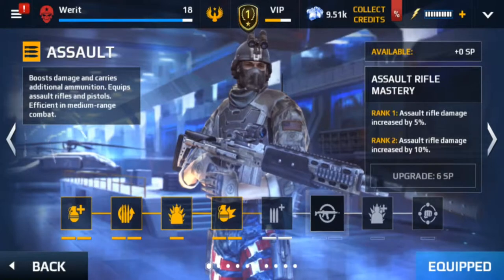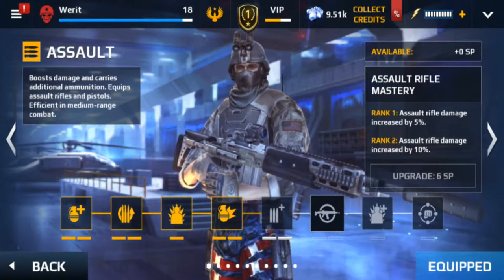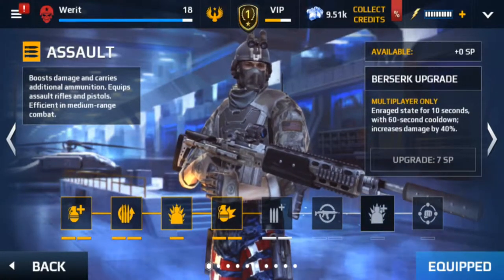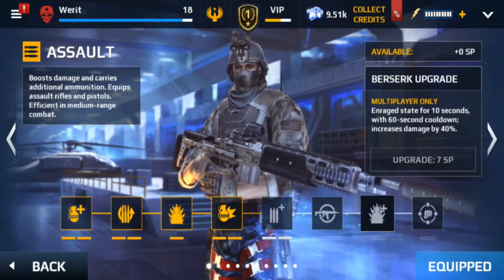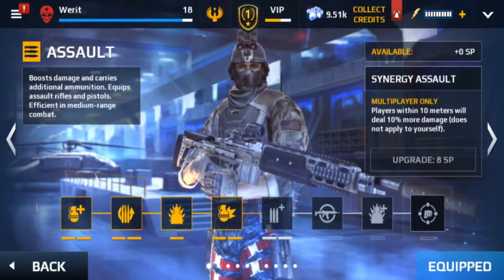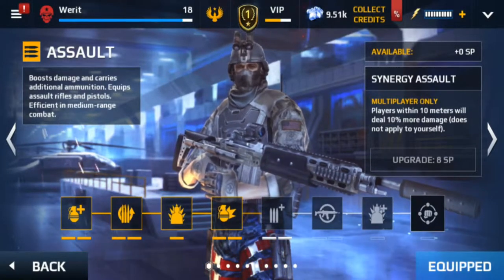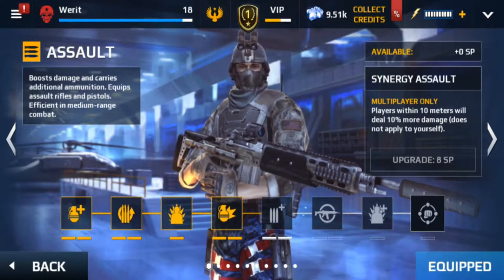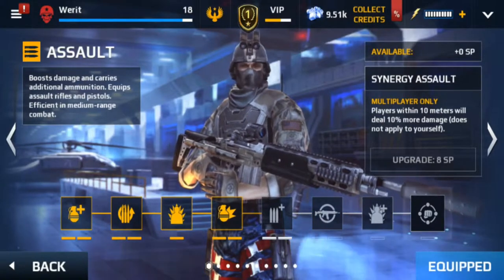In mastery you get increased damage from your assault rifles. Then you get a Berserk upgrade which increases damage by 40% — I'm guessing that's additive so it's an extra 10%. And finally the Synergy Assault, where you actually increase the damage of your teammates — a group buff, which is awesome.